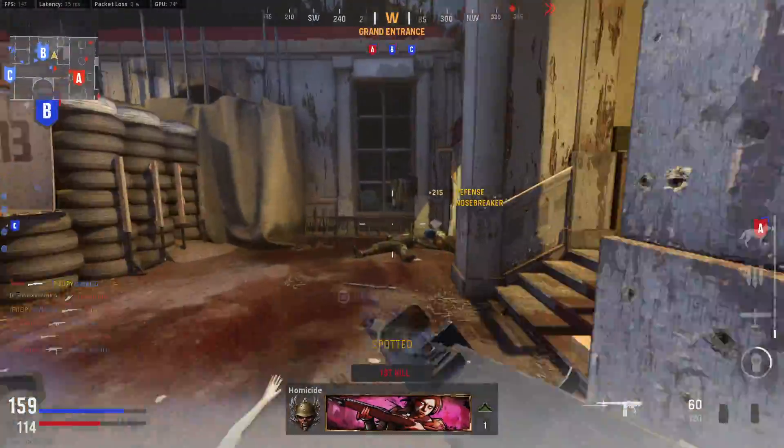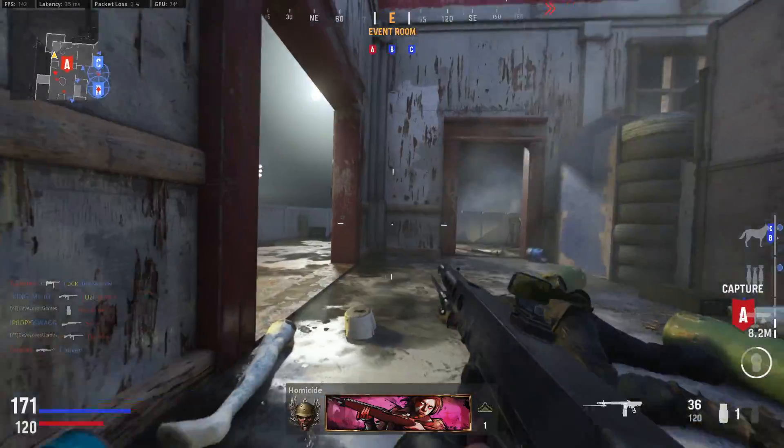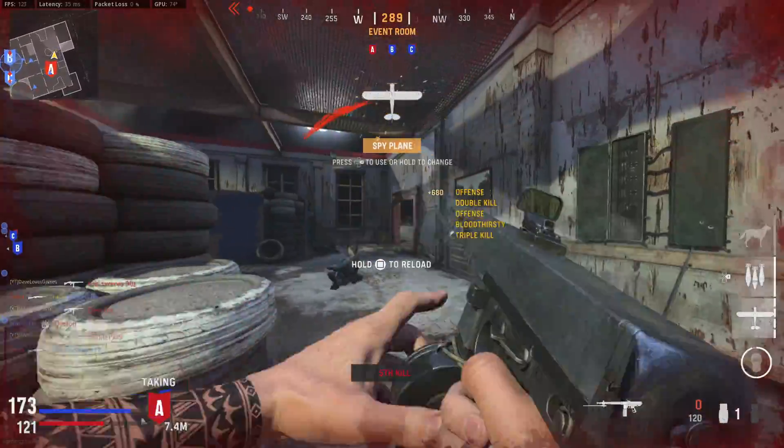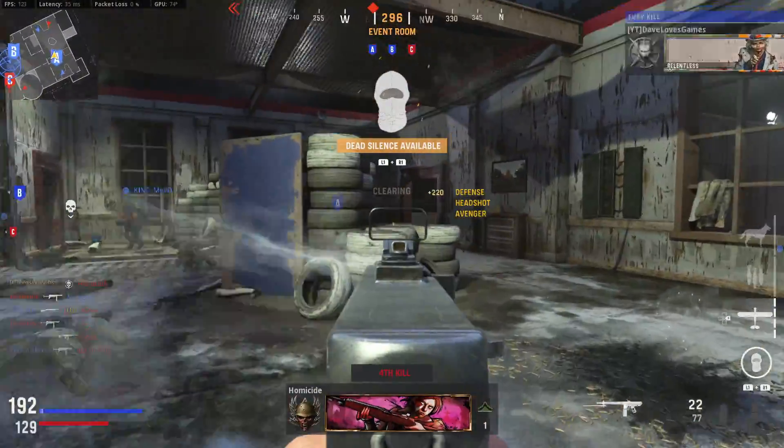I know most of these attachments come at later levels of the gun, but if you're just starting out, a great setup to use in the meantime is this one right here. You can feel free to make some adjustments, but basically you just want to keep the first barrel and the first mag until you can create the setup we went over at the start.